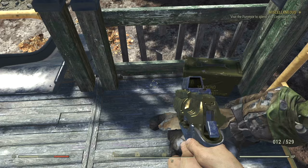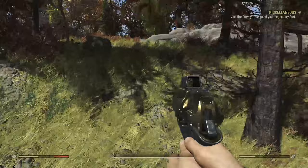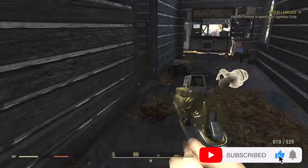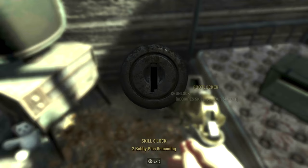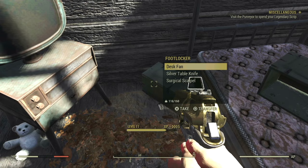In the sleeping area of cabin number six is a duffel bag which is empty, and a footlocker that may have something interesting.